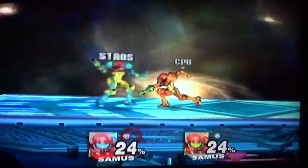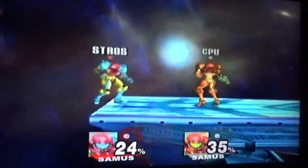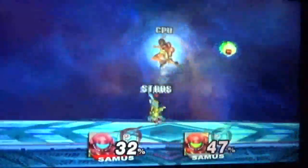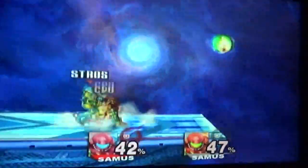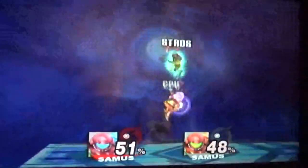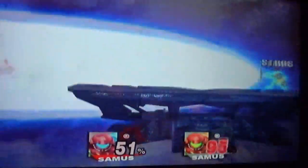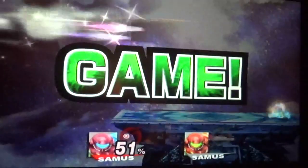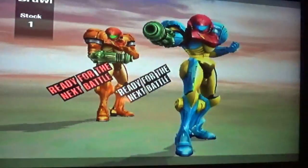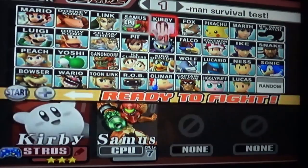Can you grab ledges in this game? Samus feels weird - she's too floaty, she sinks fast but she kind of floats in the air. Yeah, I'm pretty sure mine's gonna beat yours. What an idiot. Kirby's where I choked last time, so I need to make sure I don't fuck up again.